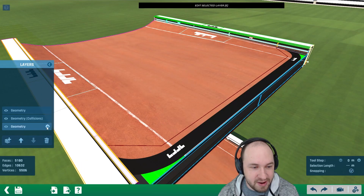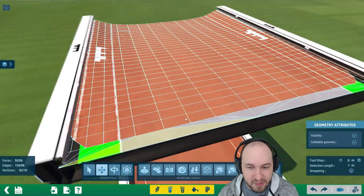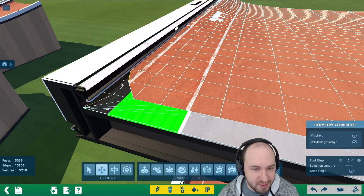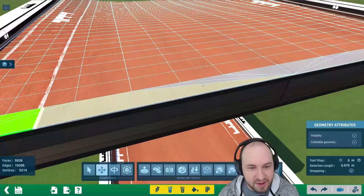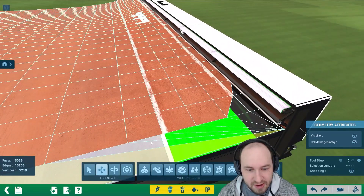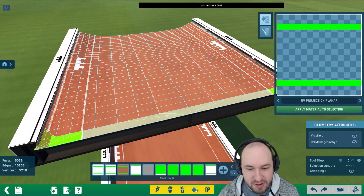Go back to that original layer in the settings. We want to select all of the road faces here — hold click on one, hold Ctrl, then move your mouse over everything else you want selected. Make sure to select all of the road faces.